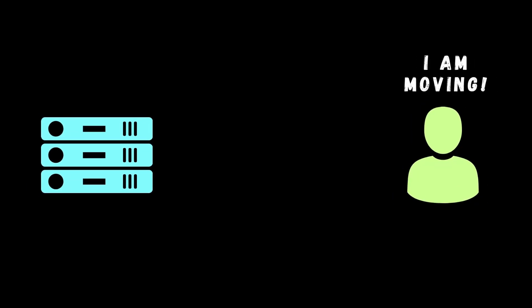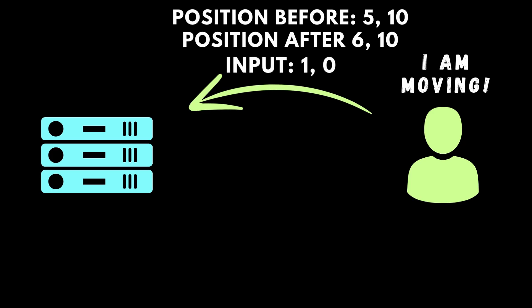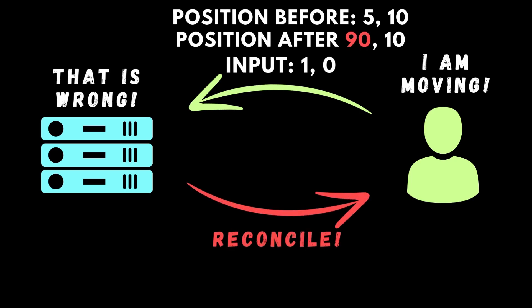These are some scary terms I know, but what this means is that the player will change its position on its own, send data about his inputs and the new position to the server, and the server will check if the position is off, which could mean cheating or just bad physics calculation. If the position is correct, it will remain, but if it is wrong, the client will reconcile, meaning recalculate all of the wrong positions.